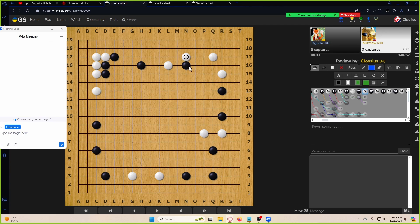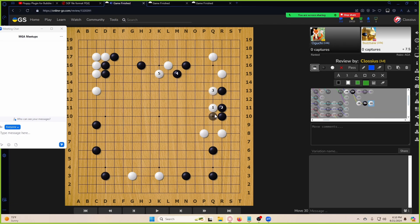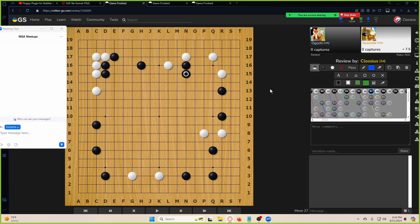This is passive because it doesn't connect, so it's not worth it. You could also try to see if black will respond there first, and maybe even go here immediately. I have no idea what this move does. This is just not good — try to cut. You need to cut white more, right here and right here. We see that you are not valuing cutting off the weak stones, so that's probably one of the key middle game strategies here that you need to learn.